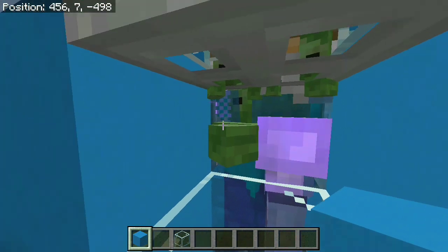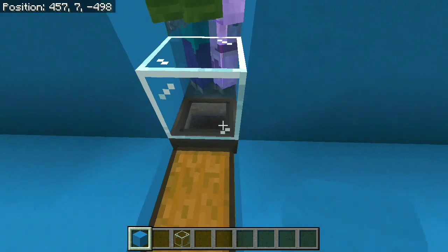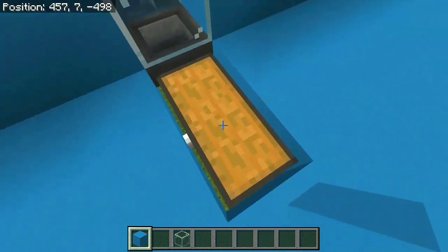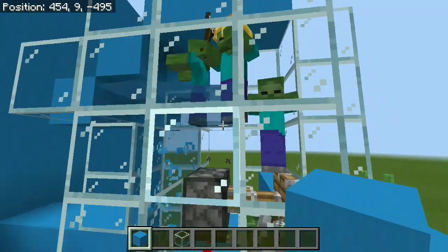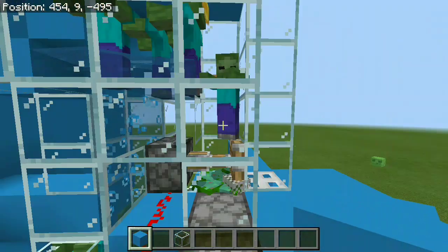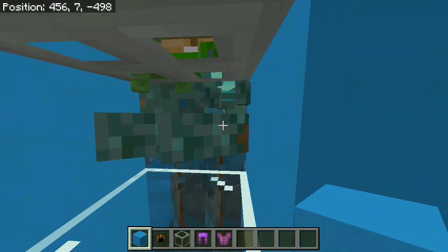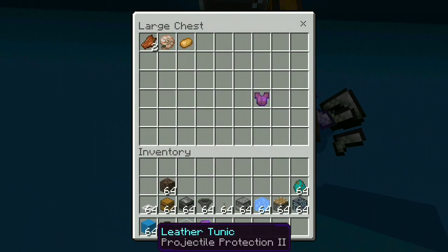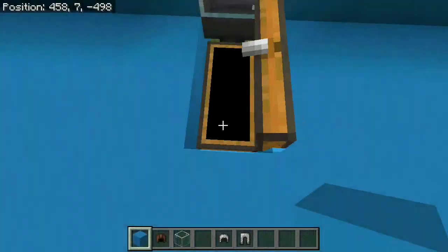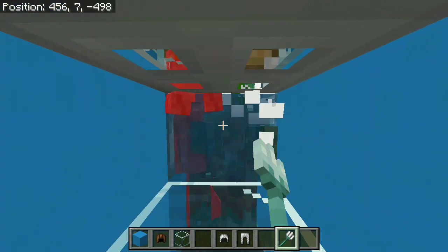Once they turn into drowned mobs, they're going to drop all of the armor in exact good shape — it's not going to have any durability missing. All these items are going to end up in our chest because we have hoppers leading the items right there. You can see we have the separation right here — all of the zombies travel to one side, but because we have the pistons separating them, they're not gonna be able to interfere with the drowned over here. We're going to get all of this armor basically untouched and we can go ahead and kill these guys to make room for new zombies.